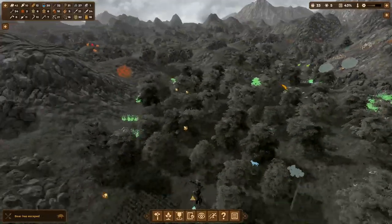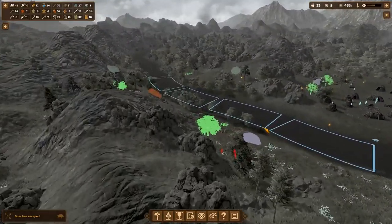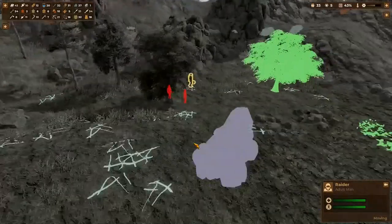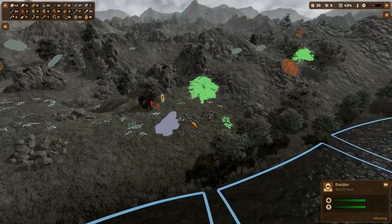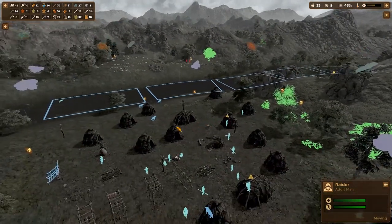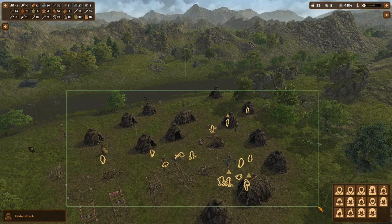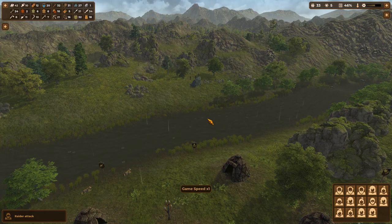The team is down to a 43% workload now, so I can spare a bunch of them. Wait — hang on. You're people. And you're specifically marked as raiders — very angry and red. The mouflon party is over. We're going to do a different thing now: we're attacking people. Raider attack! Let's go, guys. Grab the spears, grab the bows. Go get this guy. I wonder if we can scare them off by taking down one or two of them.